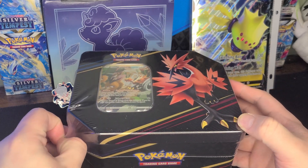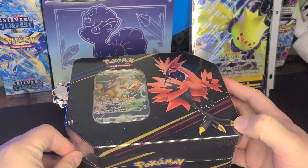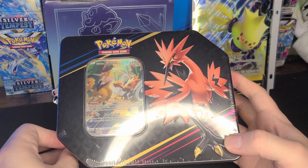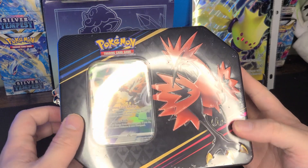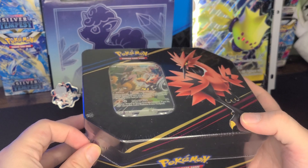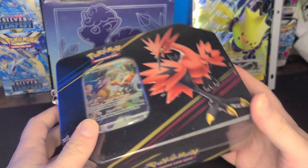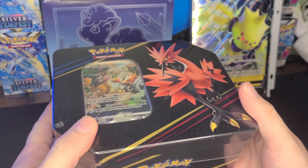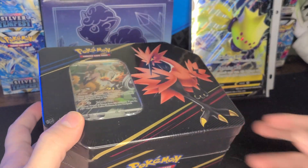If there's a radiant form I want it, I'm not even kidding. We're going to crack these guys open and this will be more of a short casual video. It comes with five crowns in the pack, so let me take a moment to rip into this and we'll be right back.